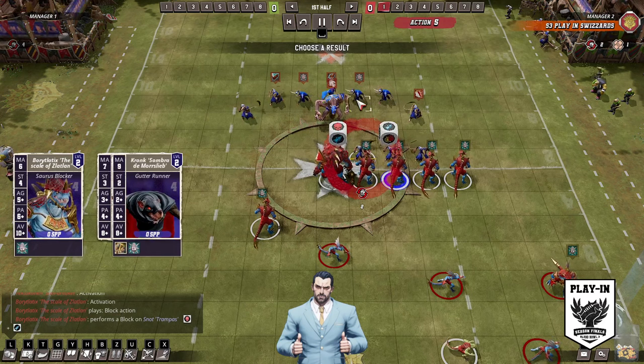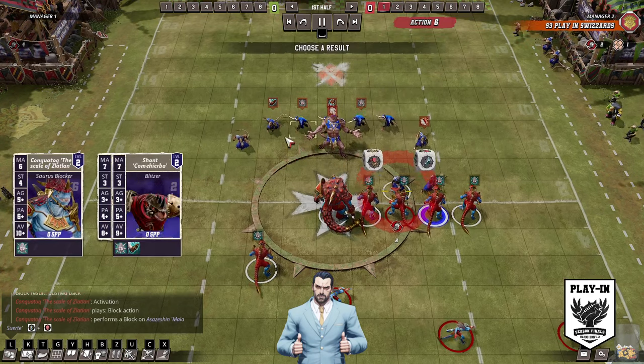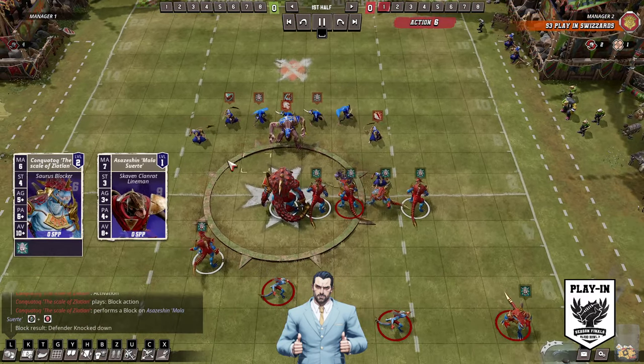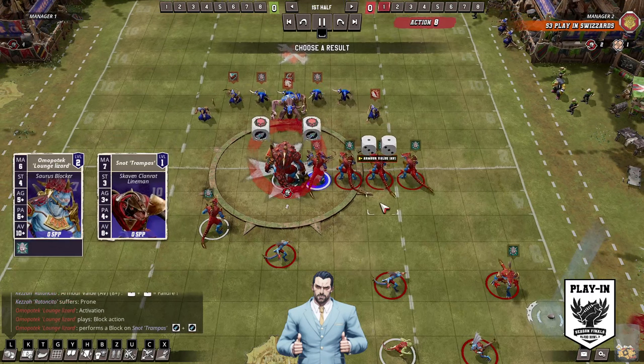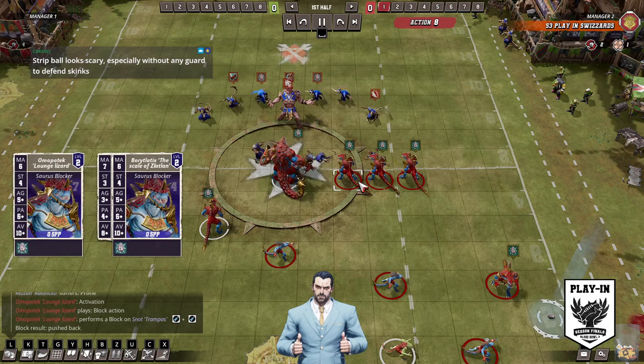This looks like a standard build — maybe 1 block, 1 wrestle gutter. Pretty standard rat team, 13 players, 4 re-rolls, no apothecary. The strip ball is pretty scary, isn't it?